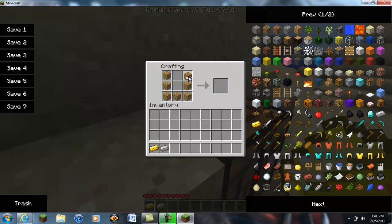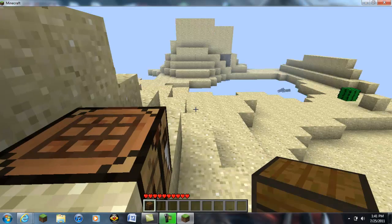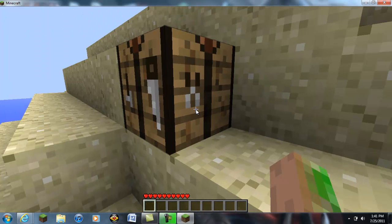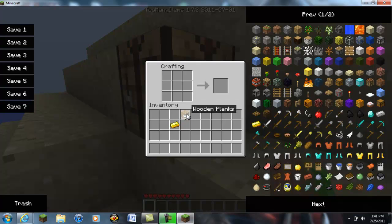So to make the base for it you do this — I used gold instead of iron, wrong thing, sorry — and you get the turret inventory right here. Then to make the actual turret, there you go, that's it. I'm looking at a video on it right now.